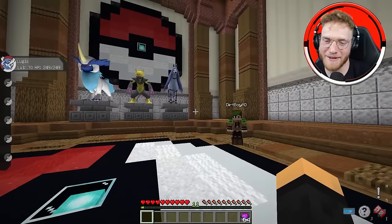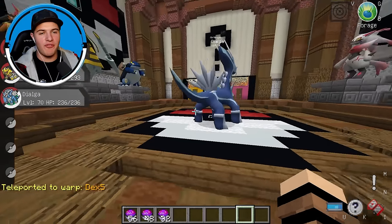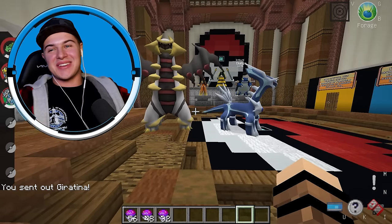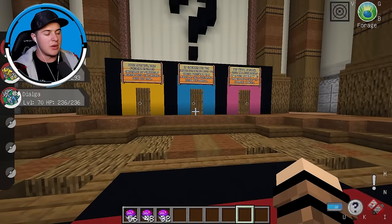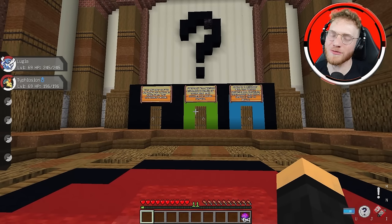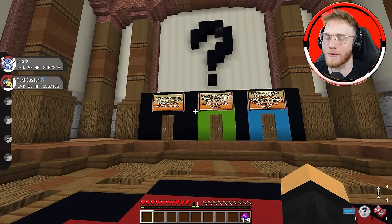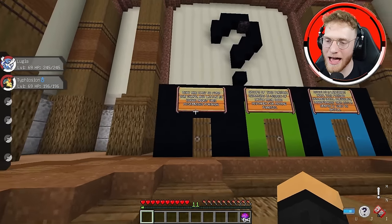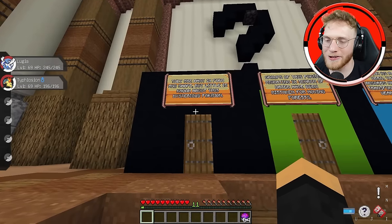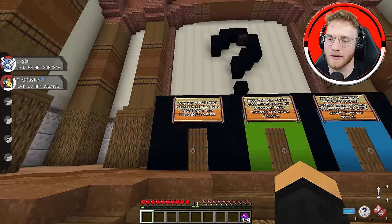It's not looking good if I'm being honest. Round number three! So far we got our boys Dialga and Giratina — this is looking sweet. Let's see what doors we got: yellow, blue, and pink. Round number three, let's go. The first door is black — this is the first black door we've seen. It says: they are many in form and shape, but little is known about this mysterious Pokemon. It's gotta be Unown.